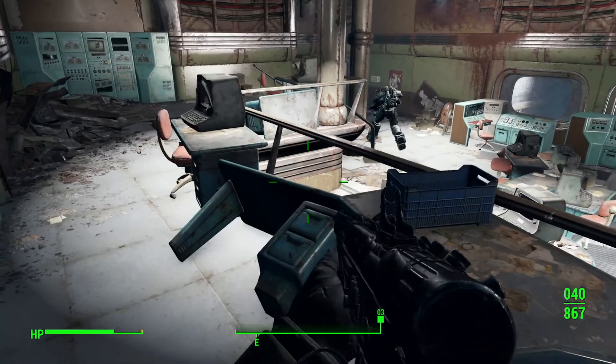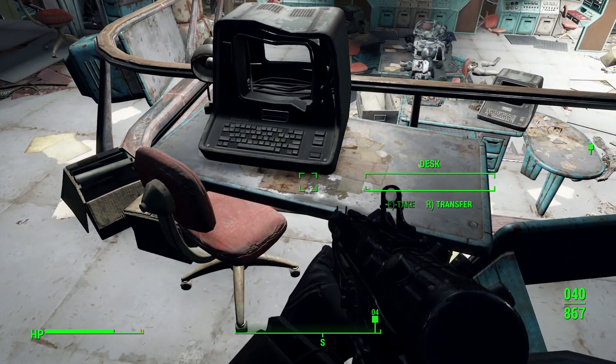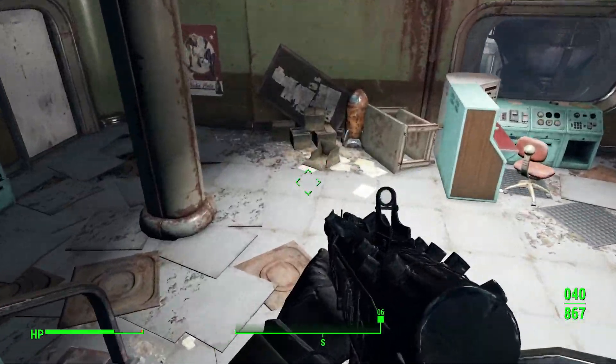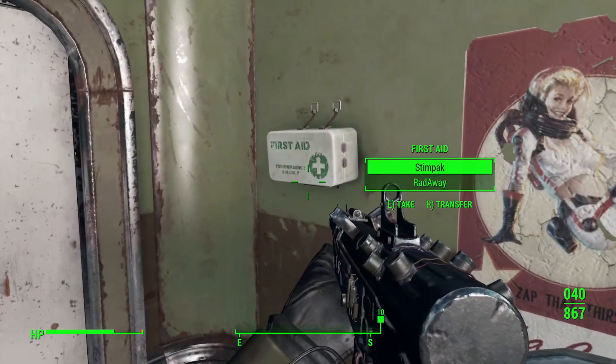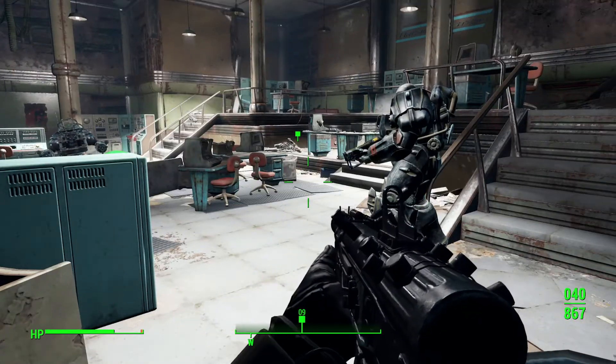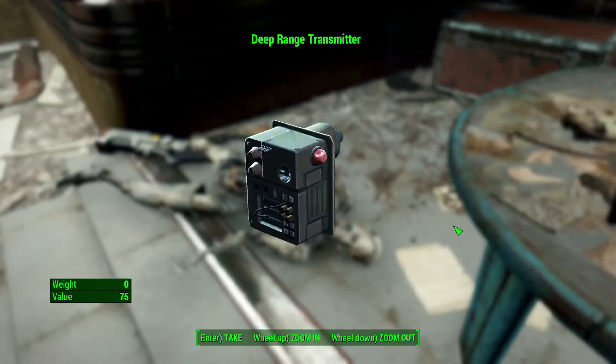Institute - ammo, bottle cap, that's what I'm after. .38 - move it Danse. Get some health. Oops, I just wanted to put my gun away. Oh it's this guy here - deep range transmitter!